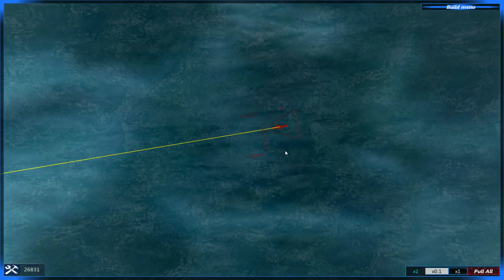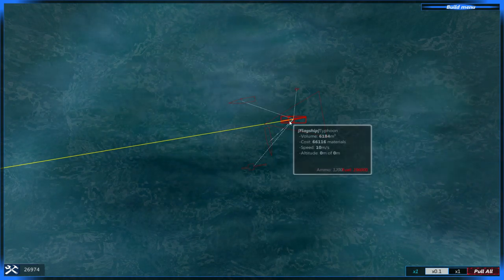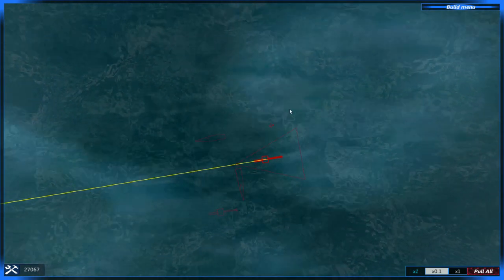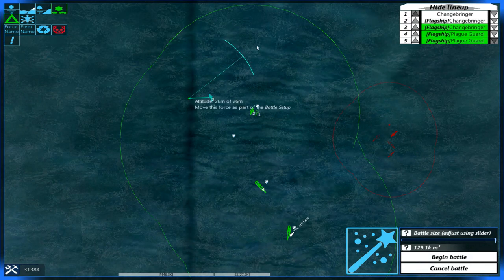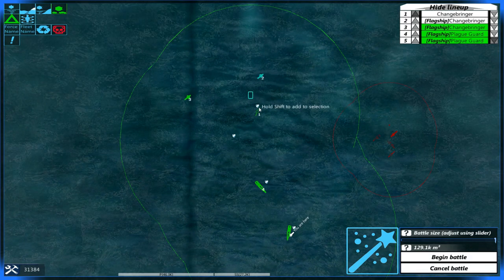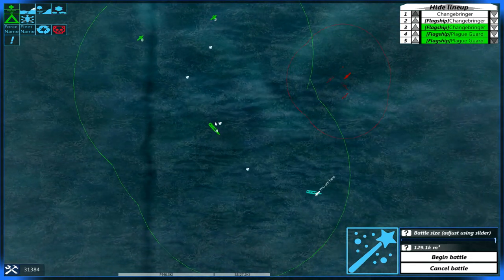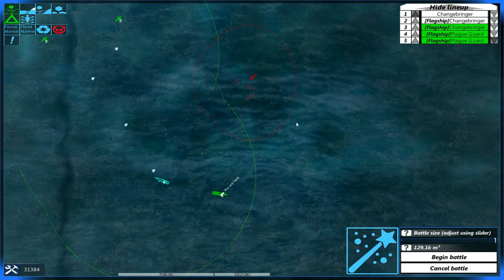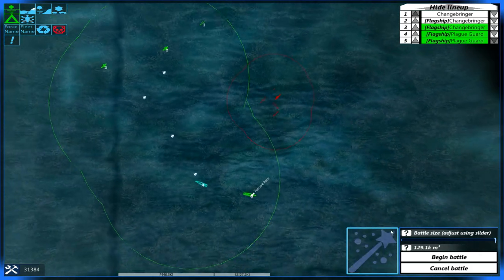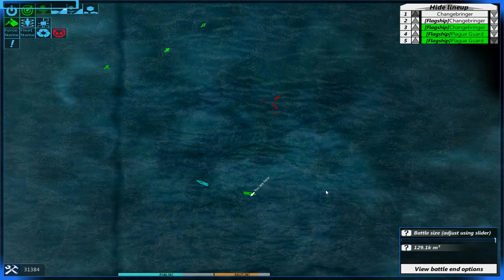Have we seen the Typhoon before? By the looks of things it's an airship — I honestly don't know. We also have the Tadpole here which is apparently adorable. So we do actually have three Changebringers not two, so let's have them go opposite ways away from each other. Here's hoping we see no major issues with the Plague Guard.